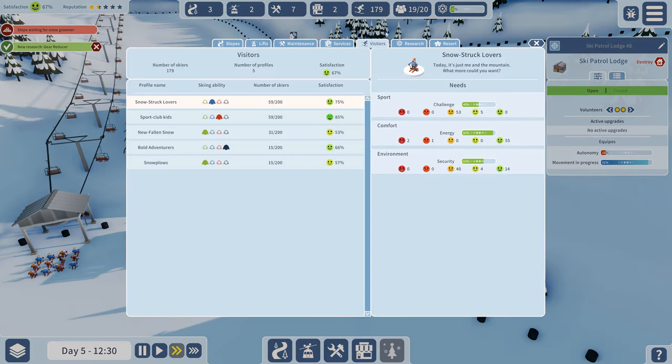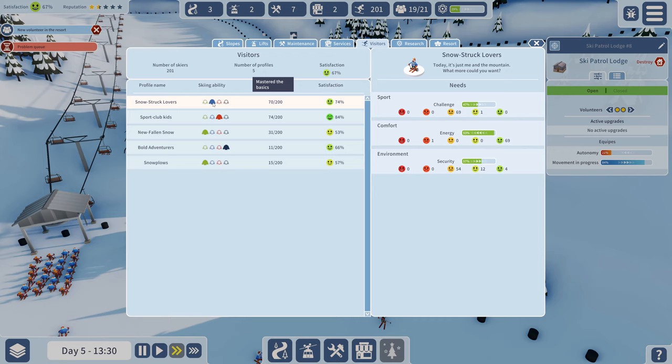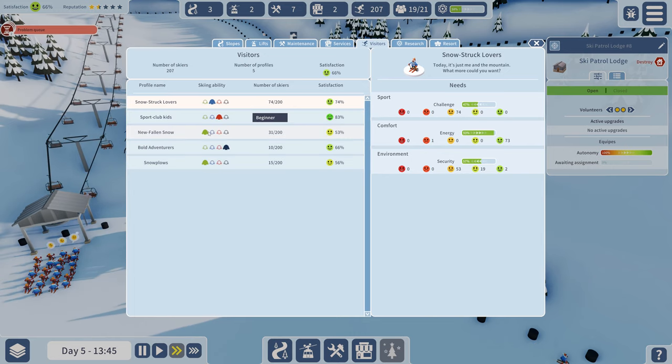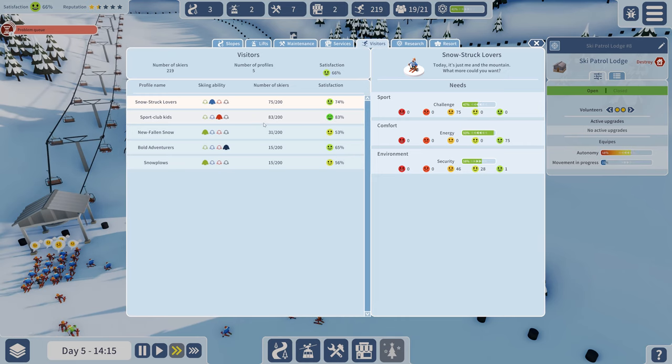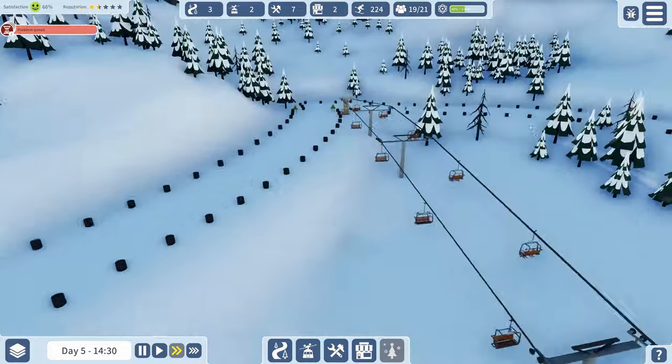Let's check the skier stats - skiers at the resort need more challenge. Comfort and environment aren't too bad. Looking at skiing ability breakdown: about 68 are in the blue category, 73 call themselves intermediate, we have some beginners and advanced, with only 12 advanced skiers. Most of them seem kind of happy though. Is anyone taking the green slope? I don't think we have many beginner skiers.